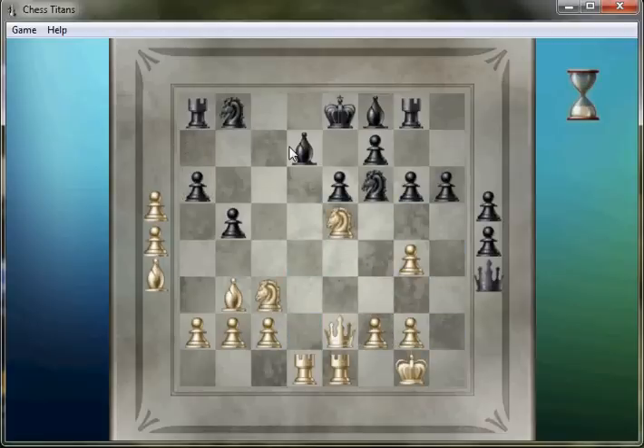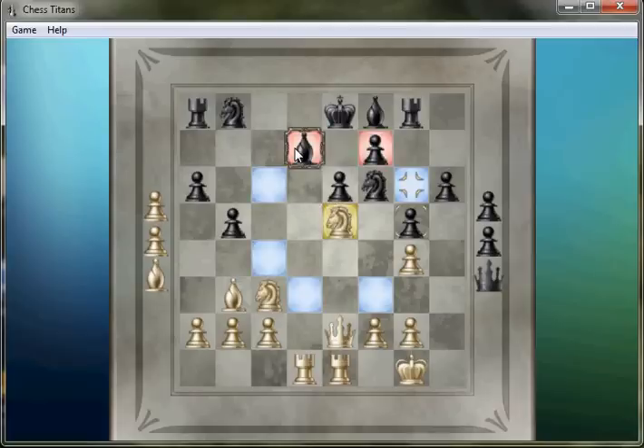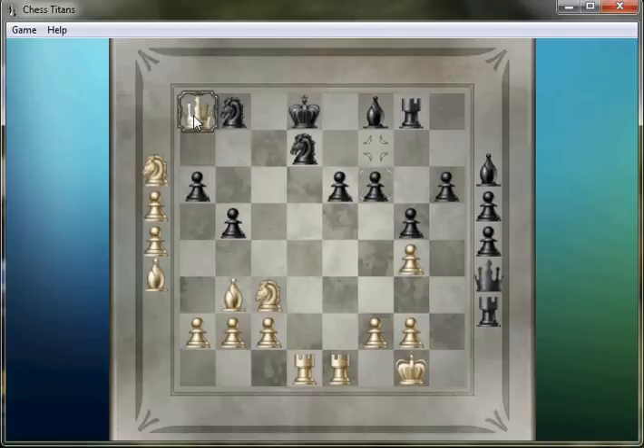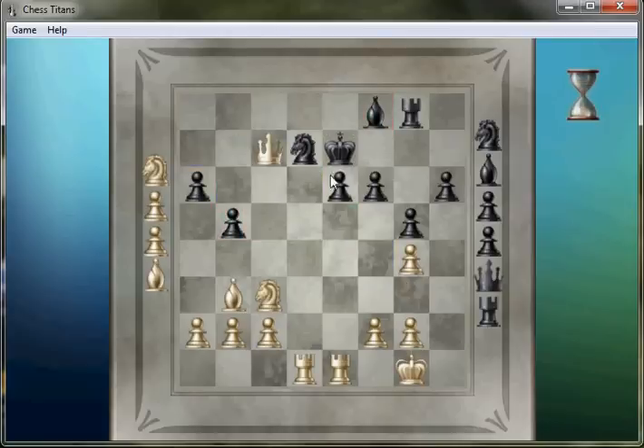I guess I'll attack the bishop now — just quite a silly bishop drop. Hopefully it won't reflect on how these are going to go as a whole. Okay, this knight is pinned by this rook so it's actually not defending this knight. Now let's activate another pin, and this should be mating very quickly.